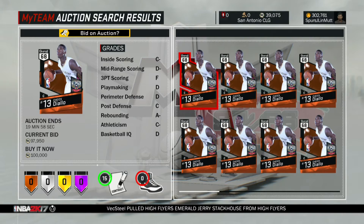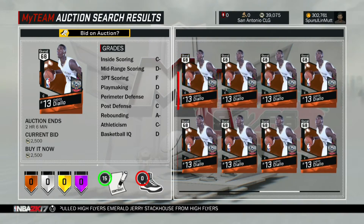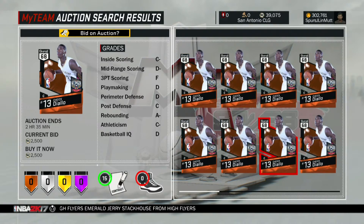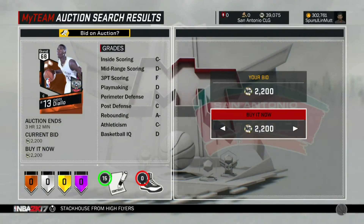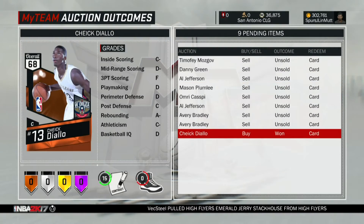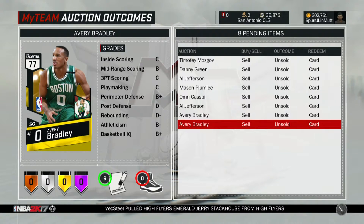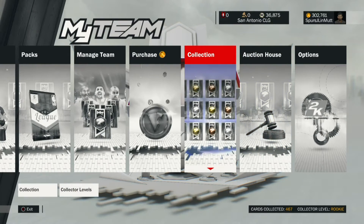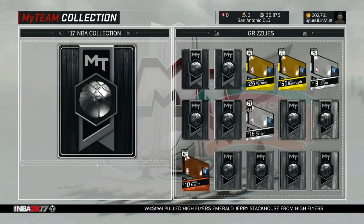What's up guys, today I'm here just to bring a collection completion video - going to complete the Pelicans one. Let me see who I can buy real quick, this is the last guy I need. I think 22 was the cheapest, 15 contracts, not too bad. Don't really care if it's too expensive. Someone needs MT, so I'll buy it and give you some MT. Let's go lock in this collection and get that Pelicans completion.